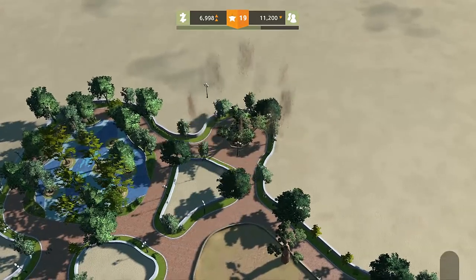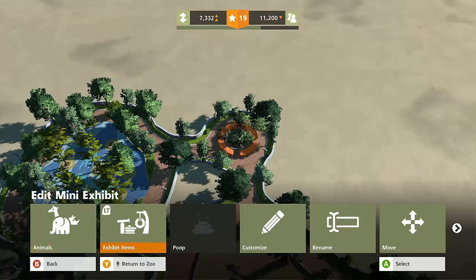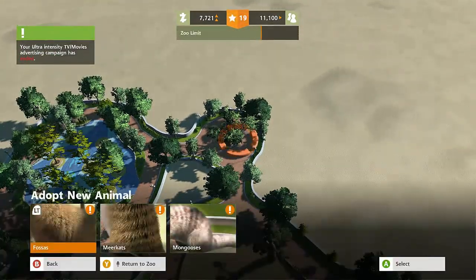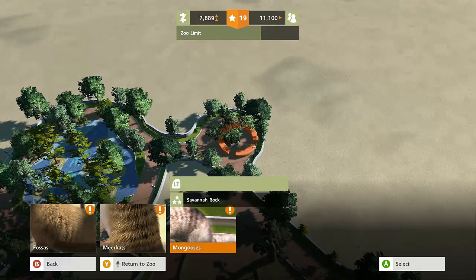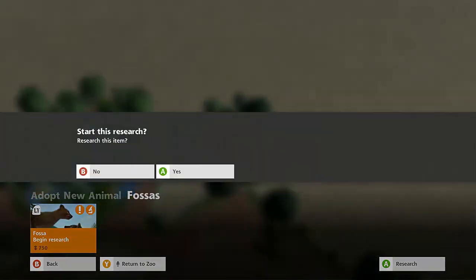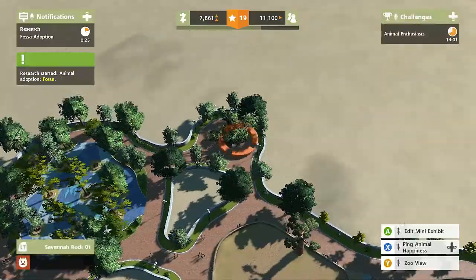I'm going to attach another little animal area here. This is the savannah rock or something like that - exhibit items - no, we just need animals in here. Let's adopt a new animal. Savannah rock: they love the savannah rock, so do the muskrats and the mongooses. I don't know what a fossa is - oh, those are cool! Let's research them. 750 bucks, 30 seconds, and we'll be able to add some fossas. Look at our zoo population - 11,100 people attending our zoo right now.